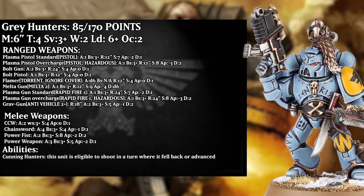The melta gun has one attack that hits on 3s at 12 inch range, with strength 9, AP 4, and damage D6 — a nice little anti-tank sting in the tail. The plasma gun has both standard and overcharged; it's rapid fire 1, with one attack that hits on 3s at 24 inch range, with strength 7, AP 2, and damage 1. If you overcharge it, it gains hazardous, but goes up to strength 8, AP 3, and damage 2. This is overall a very solid profile for dealing with infantry and is a solid choice overall.